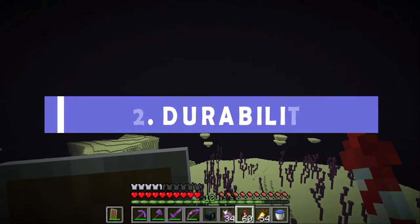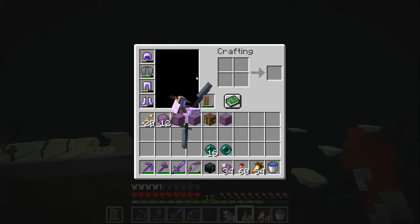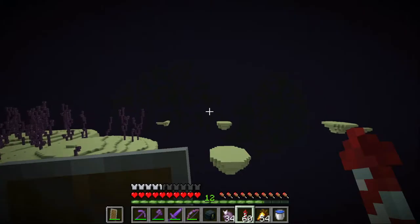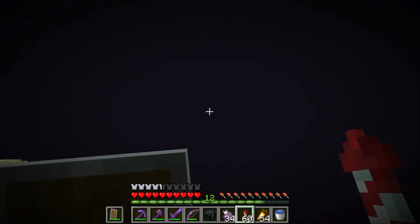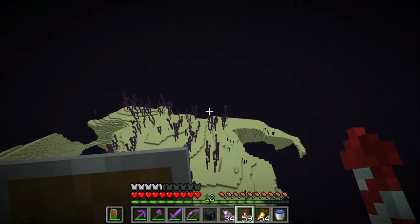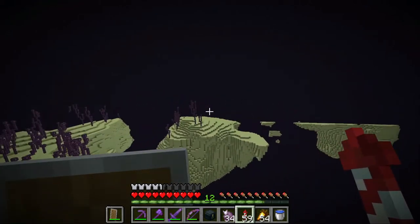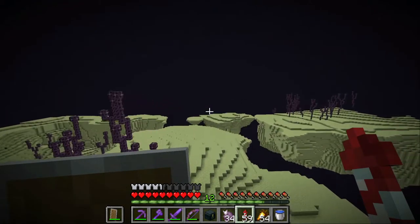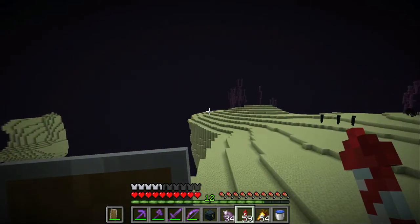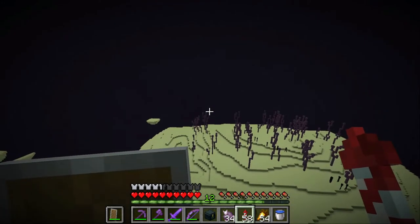Pro tip number 22 is watch your durability. Elytra only have 432 durability and they're dead when they get down to one — they'll never fully break, but you'll stop being able to use them. If you've not watched that, you could come falling out of the sky and die on an island, or worse, fall into the void and lose everything you've just collected. The total amount of time you can fly with a fresh unenchanted pair of elytra is 7 minutes and 11 seconds of airtime — you might want to keep an eye on that. If you're raiding multiple cities, you can always switch to a new pair once you've collected a few up.